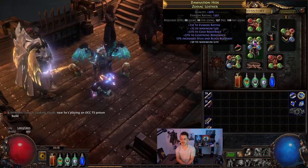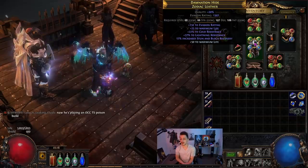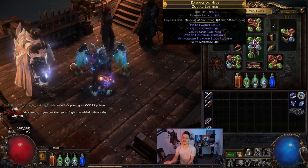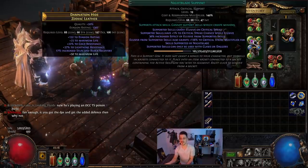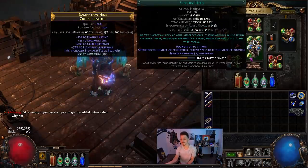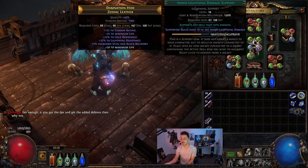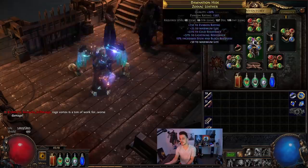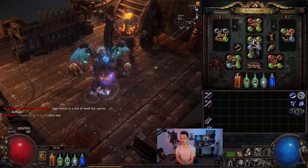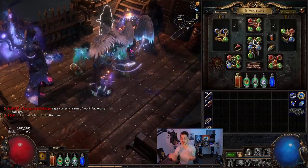I just grabbed a basic chest and turned it into a 5-link with harvest. It's just got a bit of resists, so nothing special going on with the gear at all, but the content we're doing isn't very thick. The links are Nightblade, added cold, added lightning, Trinity, and Spectral Helix. You can do awakened versions of these gems, which will be a lot bigger. You can do Ice Bite at level 21, or incorporate a 6-link with inspiration or added damage with attacks. There's a lot still to upgrade.